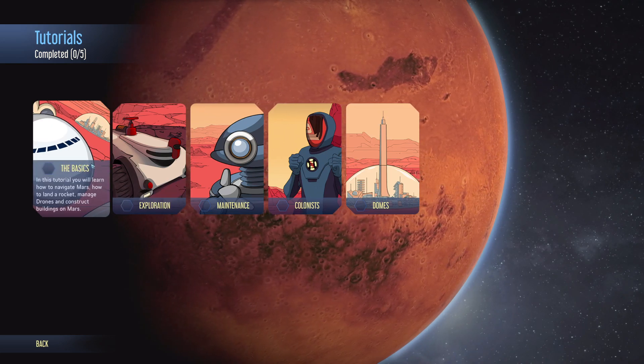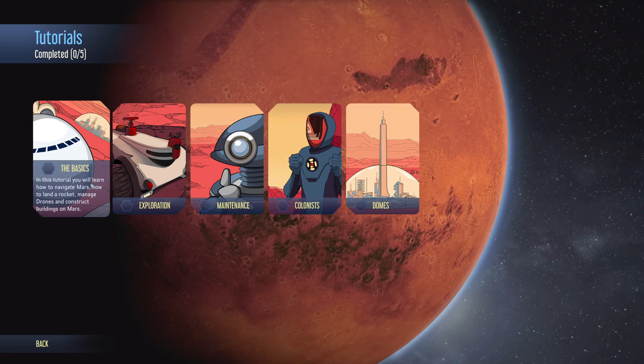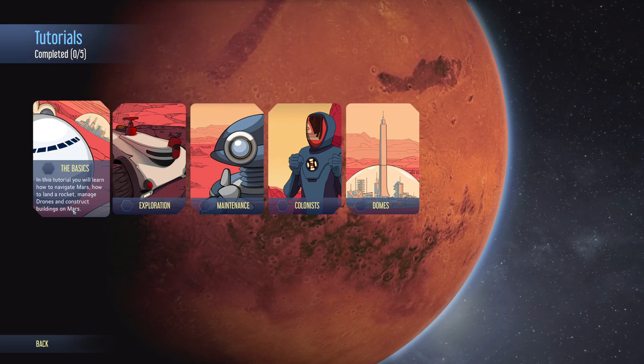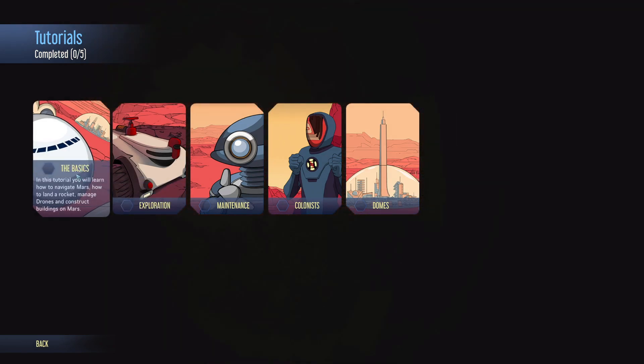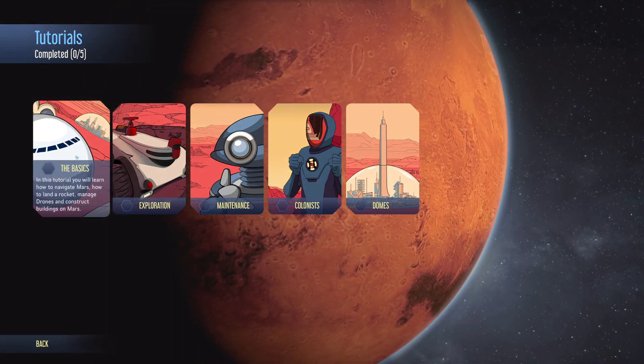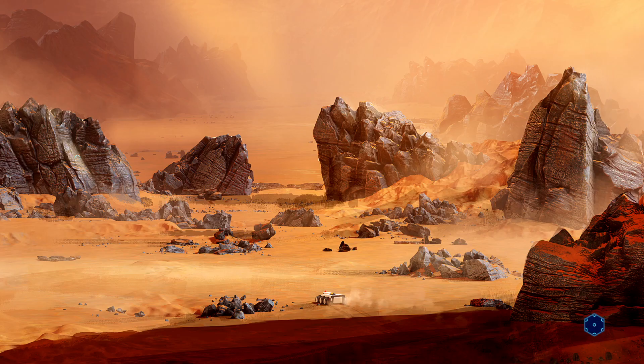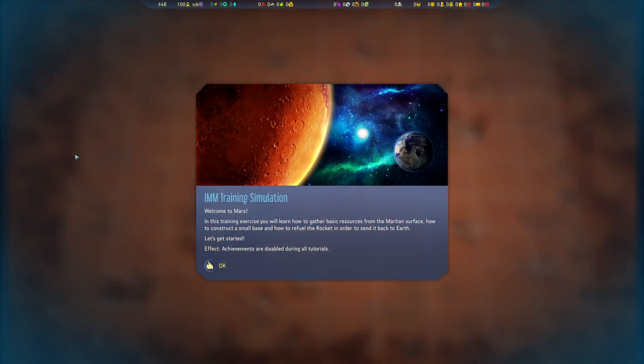I'm going to start with the basics. In this tutorial, you will learn how to navigate Mars, how to land a rocket, manage drones, and construct buildings on Mars. That sounds like a lot of fun. In this training exercise, you will learn how to gather basic resources from the Martian surface, how to construct a small base, and how to refuel the rocket in order to send it back to Earth.